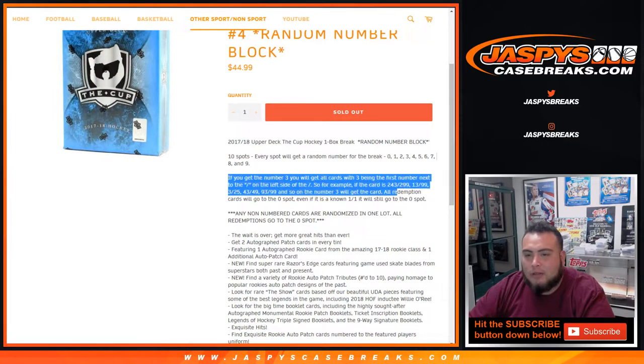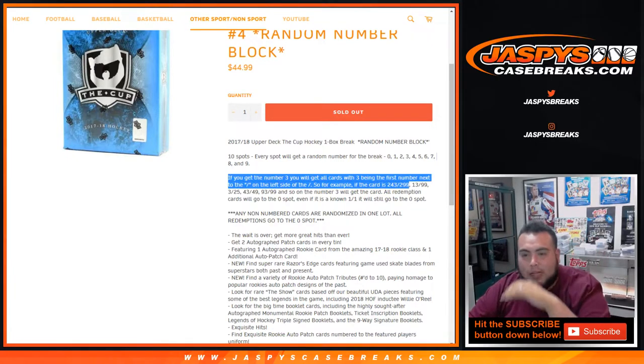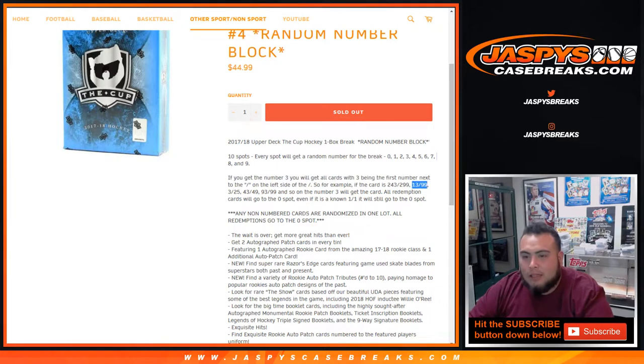If you get number three, you will have any card that gets 243 of 299. Remember, it's the left side — first card to the left side of the dash. Any card that's 13 of 99, 3 of 25, 43, 93, 99, and so on — number three will get that card. All redemption cards go to spot zero, even if it's a one-of-one. Any non-numbered cards are randomized in one lot at the end of the break. Spot zero gets redemptions.